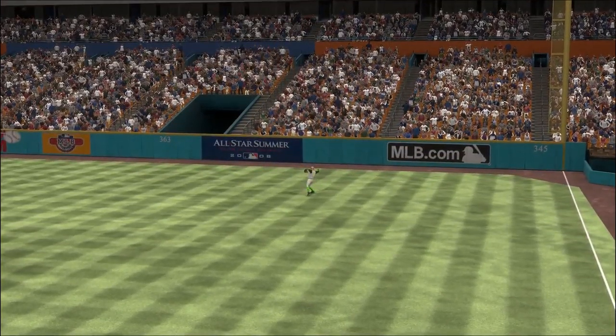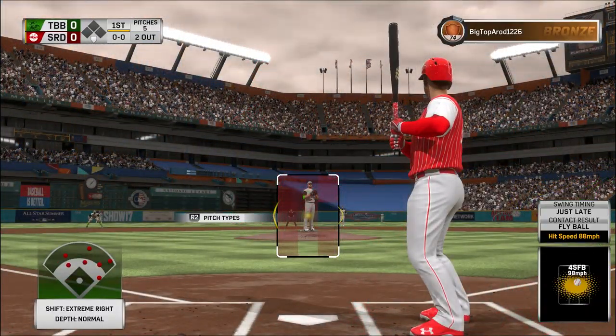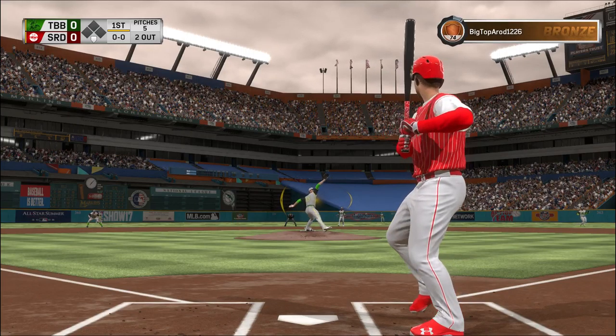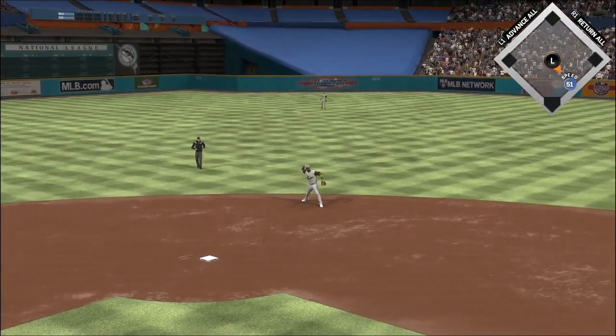The speedy Trey Turner digs in now, behind in the count 0-2. Well, as demonstrated, that's a tough pitch to do anything with. Yeah, good luck — but a high fastball all of a sudden becomes really dangerous for a pitcher. Here's the 0-1: skied into straightaway right. Judge is under it. He hauls it in without any trouble, and there are two away.